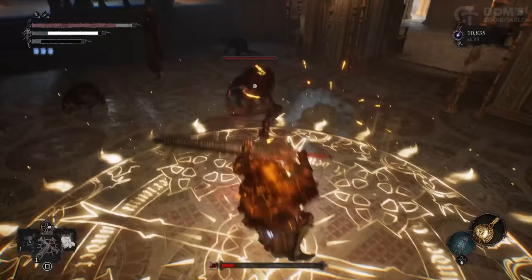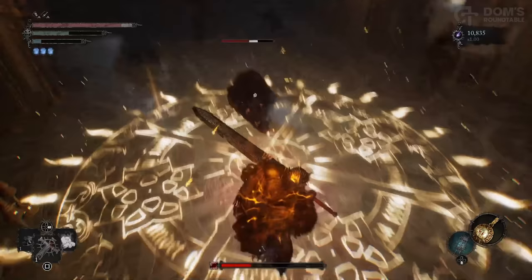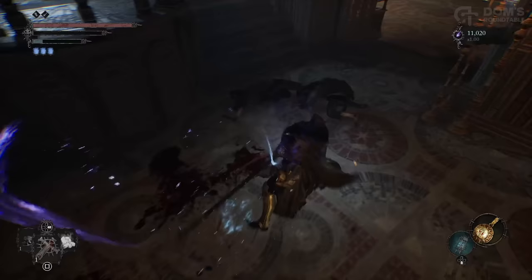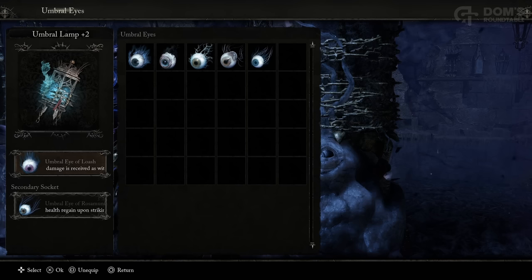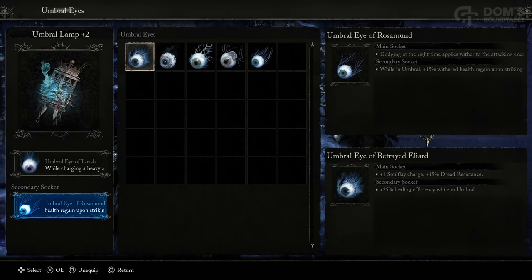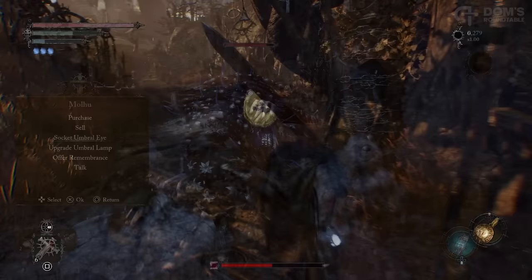Let's discuss a few important mechanics you need to understand to pull off this build. The withered health you regain from your attacks is directly proportional to your damage. So though you can use this eye with any build, ideally big slow strength weapons are the absolute best way to go. For this reason, when you come across an item that will allow you to upgrade your Umbral Lamp and you gain a secondary socket, I highly recommend the Umbral Eye of Rosamund. This is because when you are retaliating with charged attacks, you're going to regain an extra 15% withered health, and it pretty much guarantees you will automatically go back to full health every single time you hit your enemy.